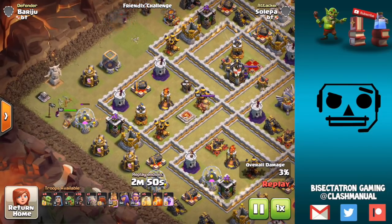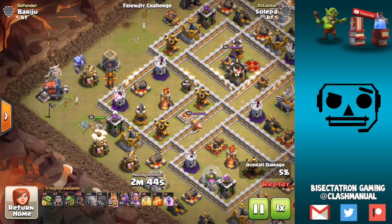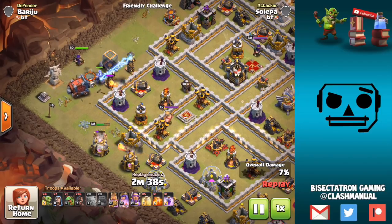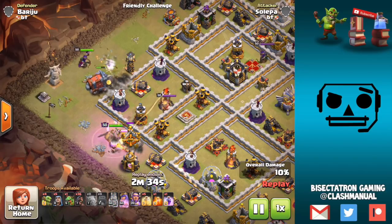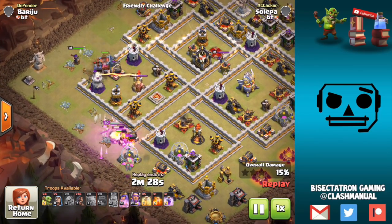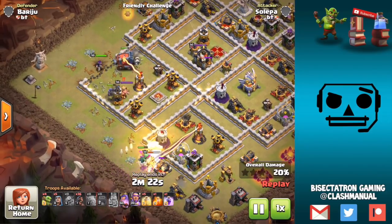This next attack strategy I'm really liking — a bit base-specific, you'll see why. We're using the King to clear out one side, and then I'm just using a regular Golem, a Wall Wrecker filled with Ice Golems, and the Queen. That's all that's going into the base. I'm just going to let the Queen sit back and do work on the first section of the base where the King and Queen are. It's a little fortunate that both Heroes are relatively accessible.